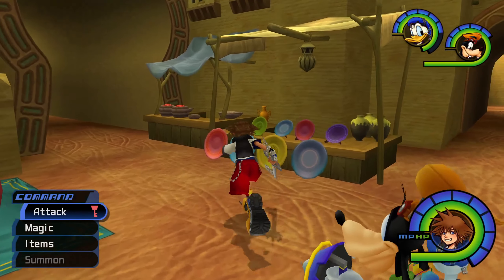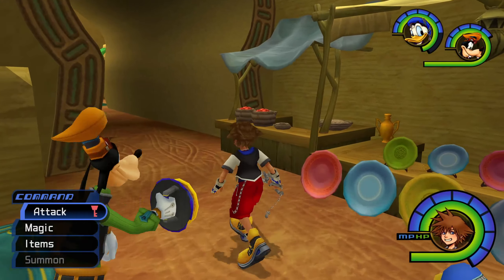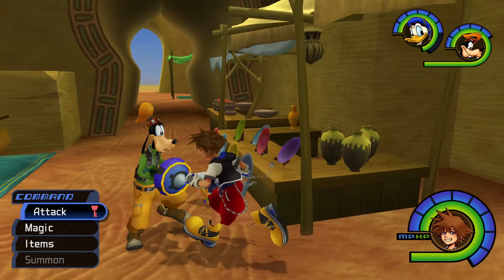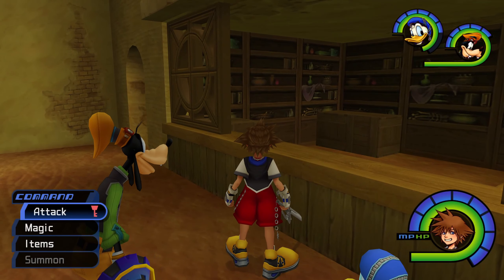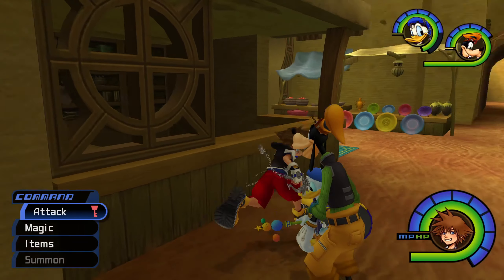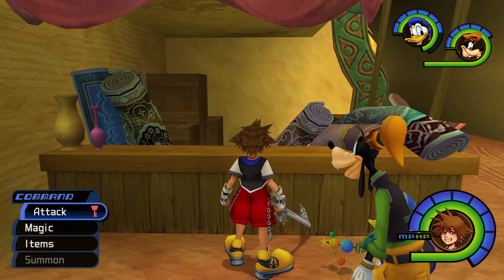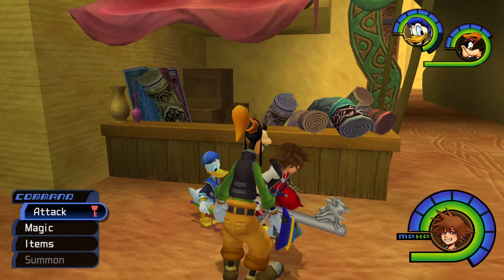Main Street has a bit more merchant stalls — it's probably the main shopping hub in Agrabah. There's a food stand, some decorative plates that look really nice, vases, and another general goods store with a lot of what we saw at the first merchant stand. I like this little window cutout here. There are clearly a lot of rug merchants. I wonder if the guy who owns this stand owns the storage closet we came from.